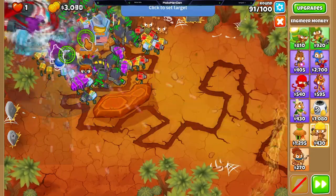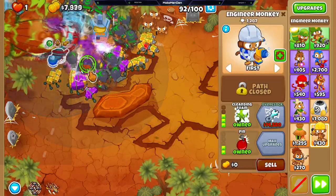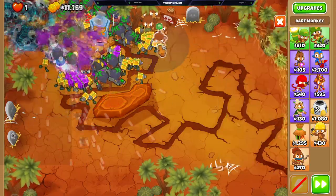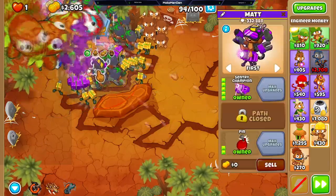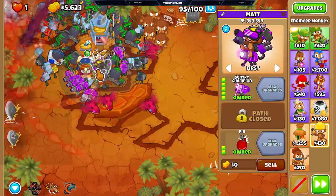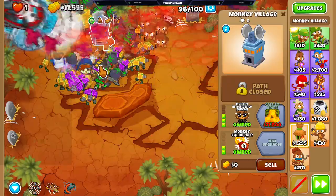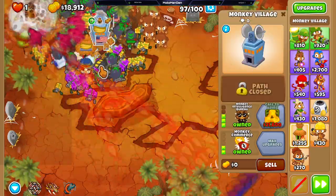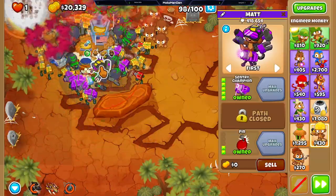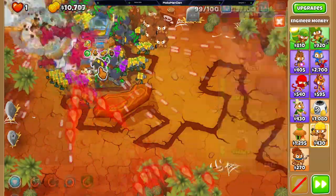I went for an Overclock as well because I wanted to overclock the Sentry Champion — the faster their attack speed, the more turrets they put down, and those turrets' explosions do a lot of damage to all the balloons. So I wanted more of them in that area; it's also just a really strong tower. I just kept overclocking him and there you go. All right guys, as always leave a like, comment, subscribe, and I will catch you on the flip side — deuces!